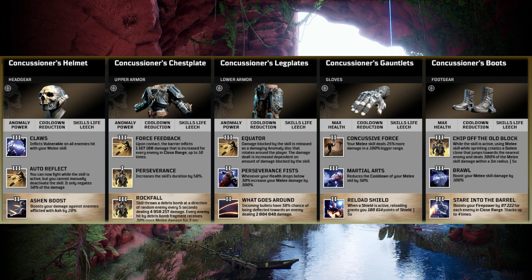Jumping to the Concussioner's Chestplate — the tier 3 mod is False Feedback. Upon contact, the barrier inflicts a set amount of damage increased for every enemy in close range, up to 10 times. That right there is a game changer — absolute game changer. You're not going to have to worry about bullets quite as much because you're just going to want to be in people's faces doing an abundance of damage with your melee and also with the False Feedback. Perseverance increases the skill's duration by 50%, so that golem armour will be up a lot more often.